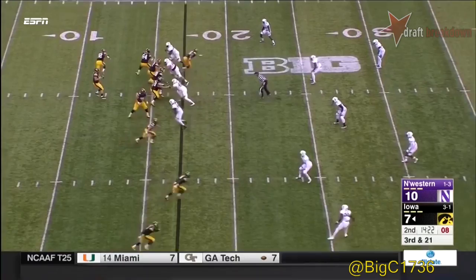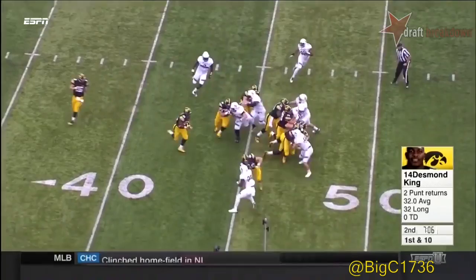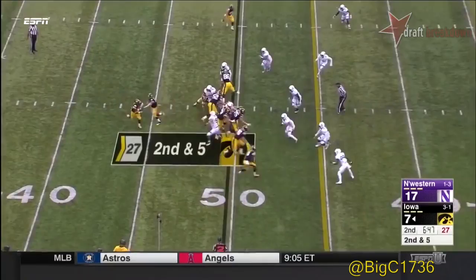Here comes pressure — Beathard steps up, throws a long out, incomplete. You take your shot, and now you get sudden change. Instead of taking a shot down the field, they run it, it's on the ground. Iowa without its best receiver will be relying on the ground game a little bit more.